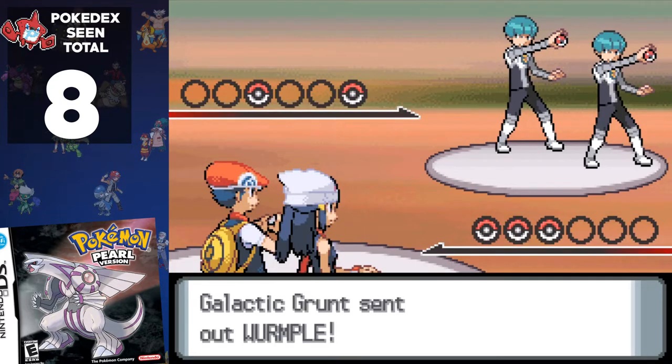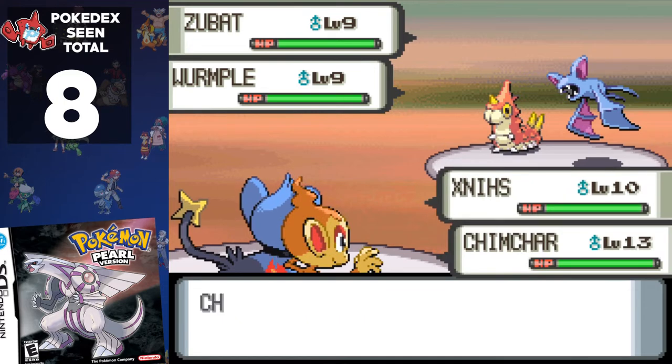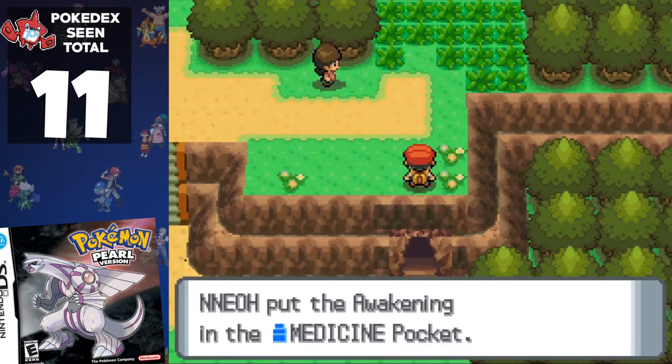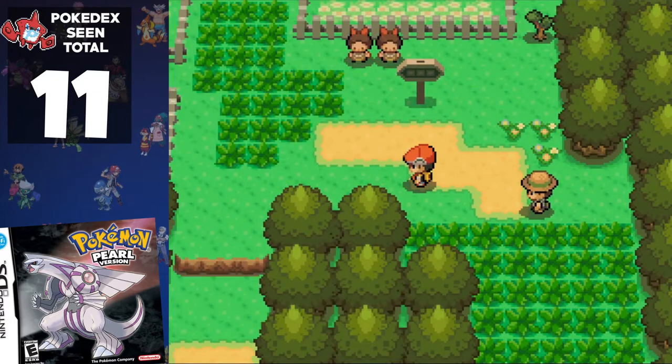Time to head north of Jubilife City, where the Team Galactic grunts are causing mischief. We're forced to defend Rowan's honour in a double battle, from which we add 3 Pokémon to our total: Zubat, Wurmple, and Chimchar. Thanks, Rowan. Once again, Route 204 has no mandatory trainers between the spinners, roamers, and optional encounters, so we arrive in Floaroma Town to deal with Team Galactic.